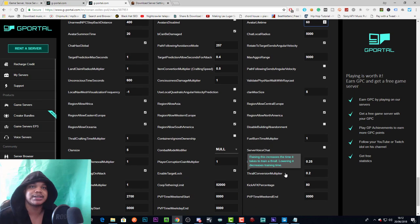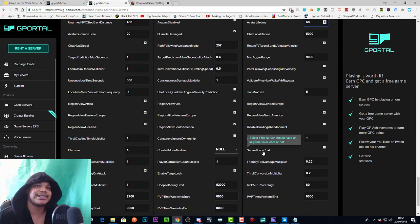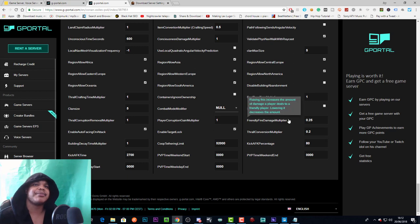Fuel burn time multiplier sets how fast fuel burns — higher means it burns faster. Server voice chat selects if the server should have in-game voice chat. This is currently not active in this setting, but my server does have in-game voice chat — if you go near another player and use your mic you will hear them, so I'm not sure what this setting actually does.